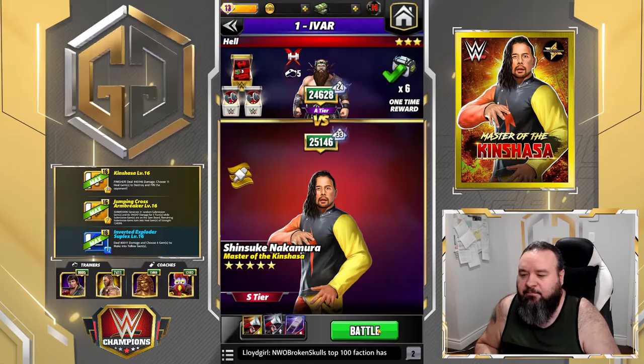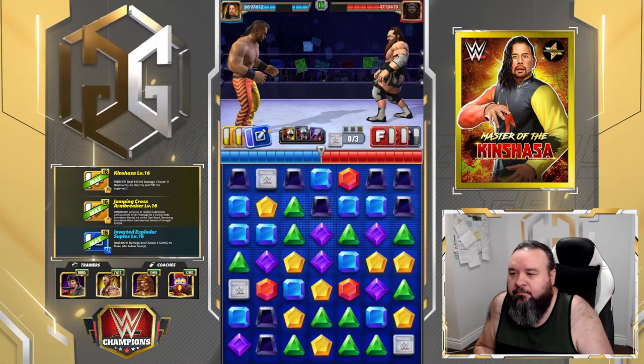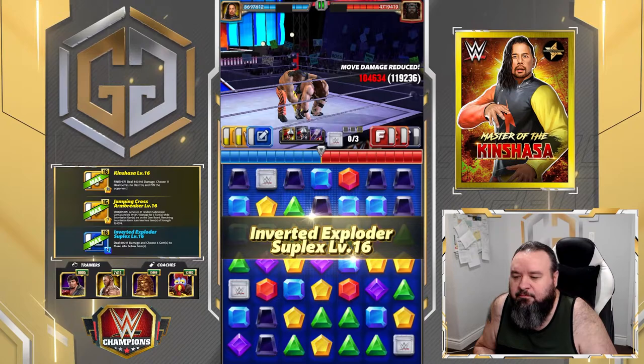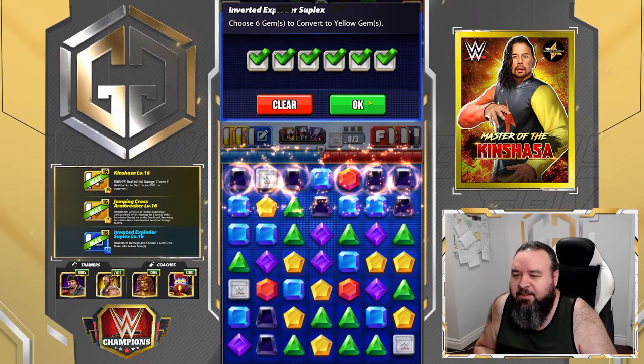Going versus Ivar. I need six yellows. Putting him on top because there's less chance of cascades.